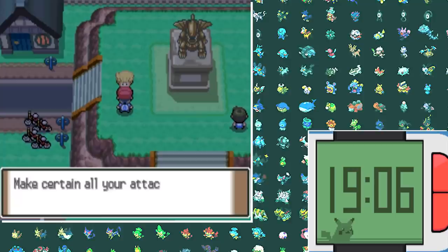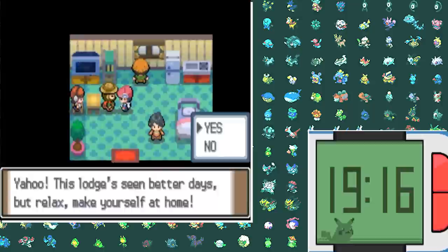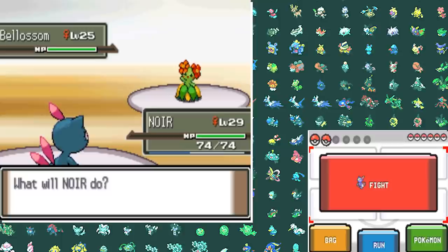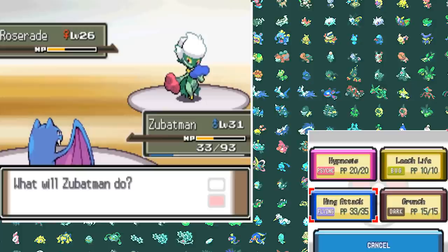We eventually reach the next city where we meet our Impostor again, but he runs off like a little chicken. I try to go to the gym but it's closed — Gardenia is somewhere in the snowy mountains. So I risk my life to find her and eventually send her back to her gym. After almost freezing to death, we reach her gym, and my team should be super well built to take on Erika with Golbat and Sneasel both being super effective.